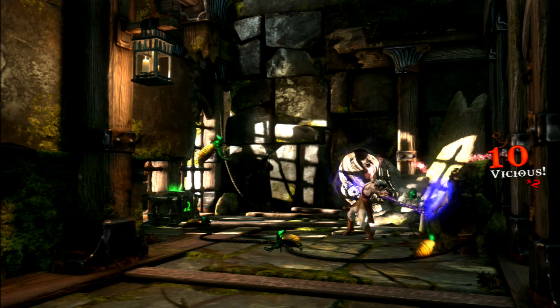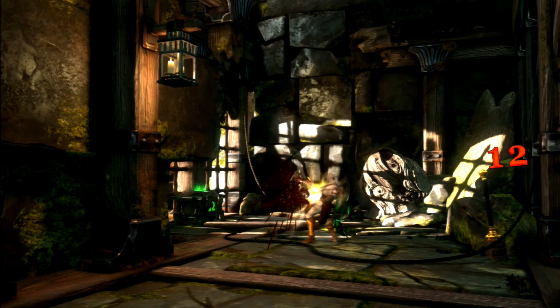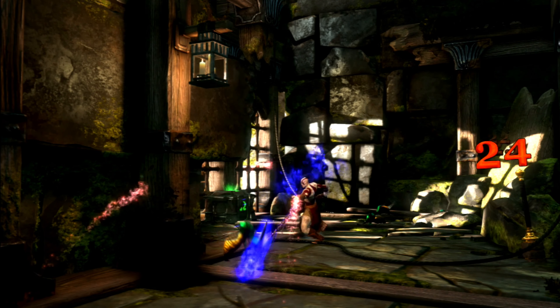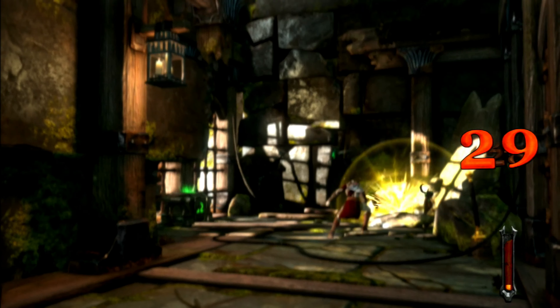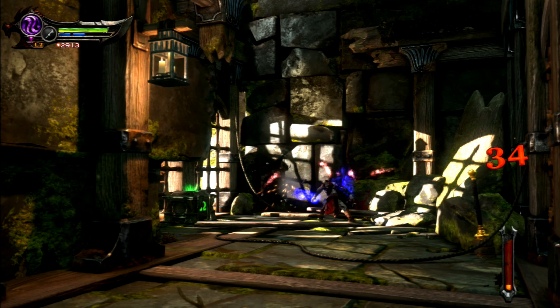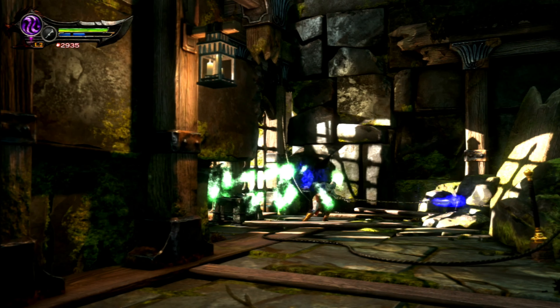I'm just going to pick these up with one button and throw them around — throw them into one another. It's the best way to get rid of them. I think that's all of them. Don't need to open that chest but we'll do it anyway.